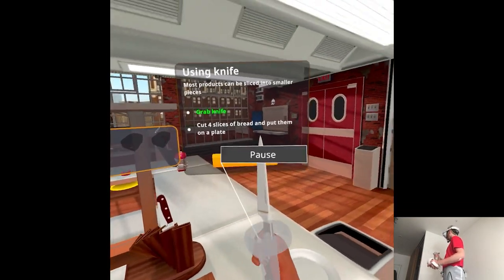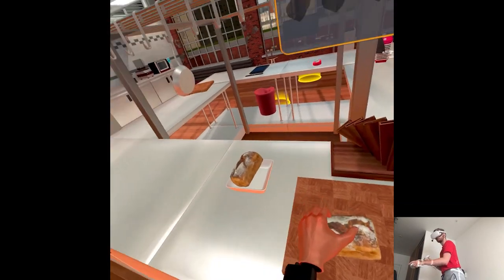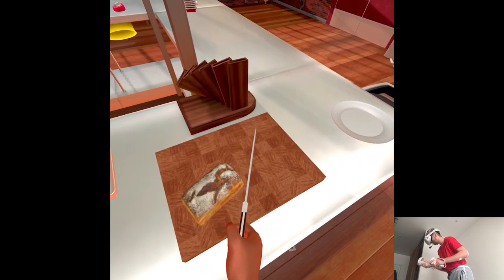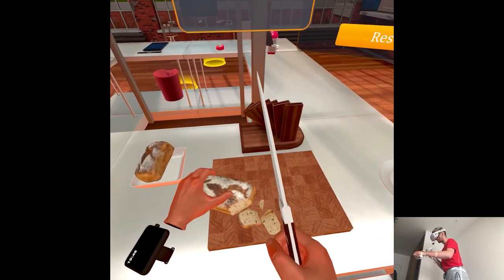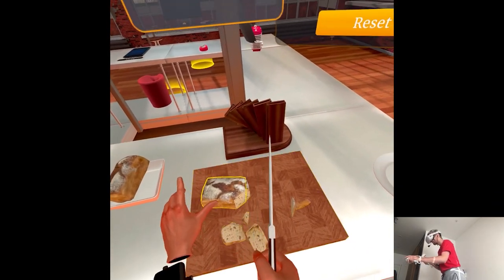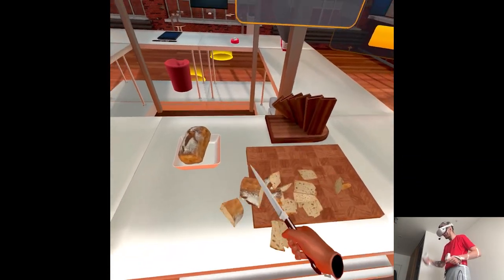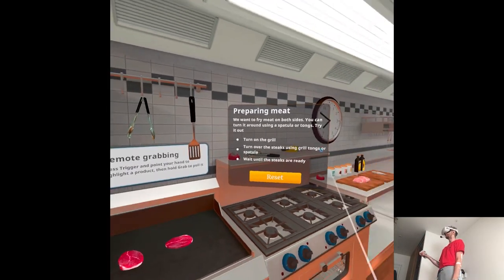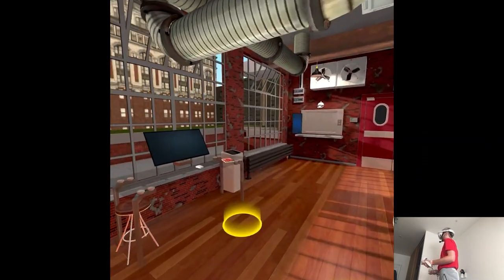How to use a knife? Well, I know how. Cut four slices of bread and put them on a plate. That's so precise — I wish I would have a knife like that at work. Preparing meat — I should know those things already. So if you don't know how to cook altogether, that's just a good way to learn.